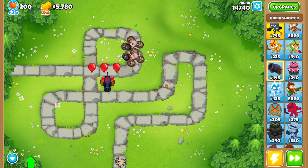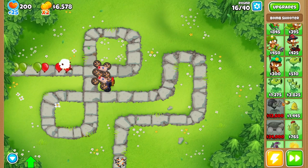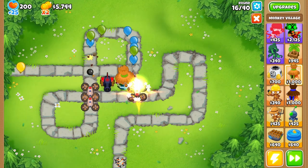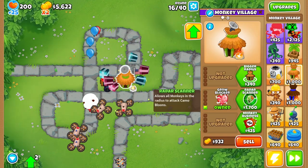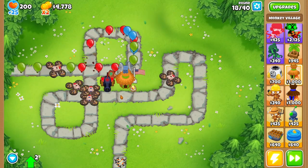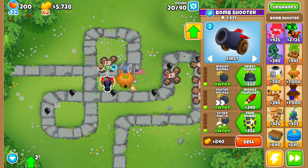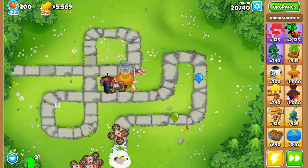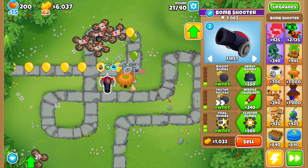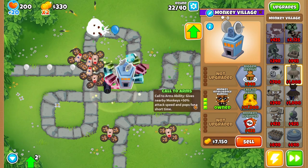We're probably going to have to give it some support soon for camo detection. Let's do that now. We also need to be able to pop the black balloons. Radar Scanner — we're close to Monkey Intelligence Bureau. The black balloons are here, so let's do frag bombs that will destroy them. We're still going to do the Monkey Intelligence Bureau so the explosions can also destroy them.